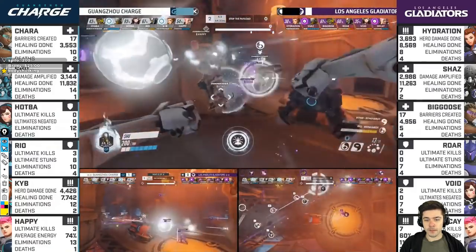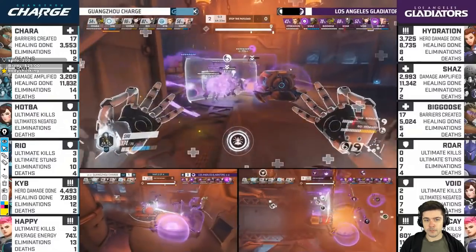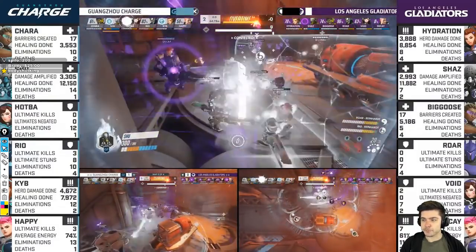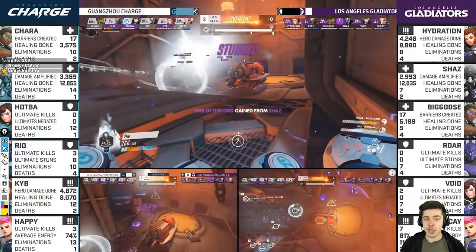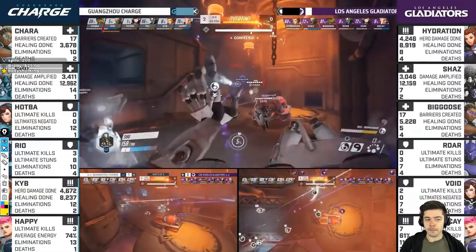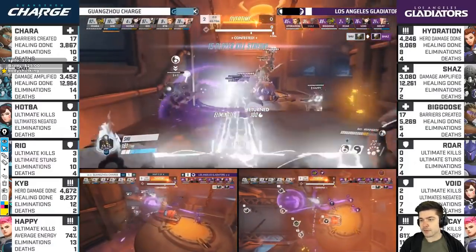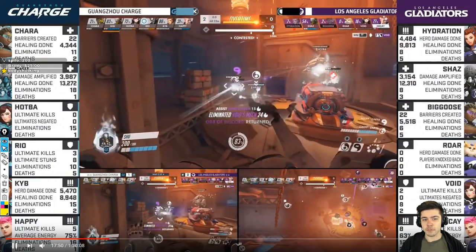Get together and Rally. There it is — Rally through. Group up on the payload. Attempted Stun from Hydration, and Shu keeps using teammates as cover. There's Trance matching the Grav. Shatter comes in but he doesn't die. Gets a kill on Shaz, and that's it for capping the point here.